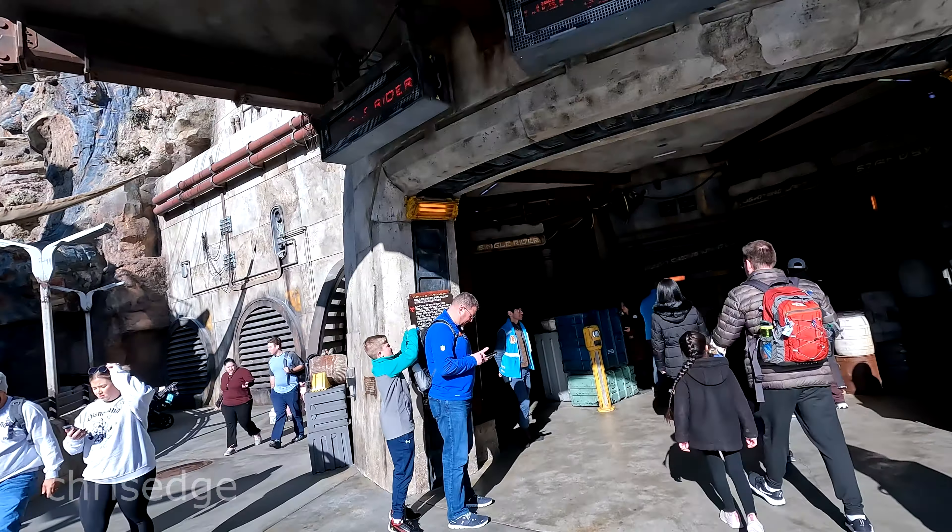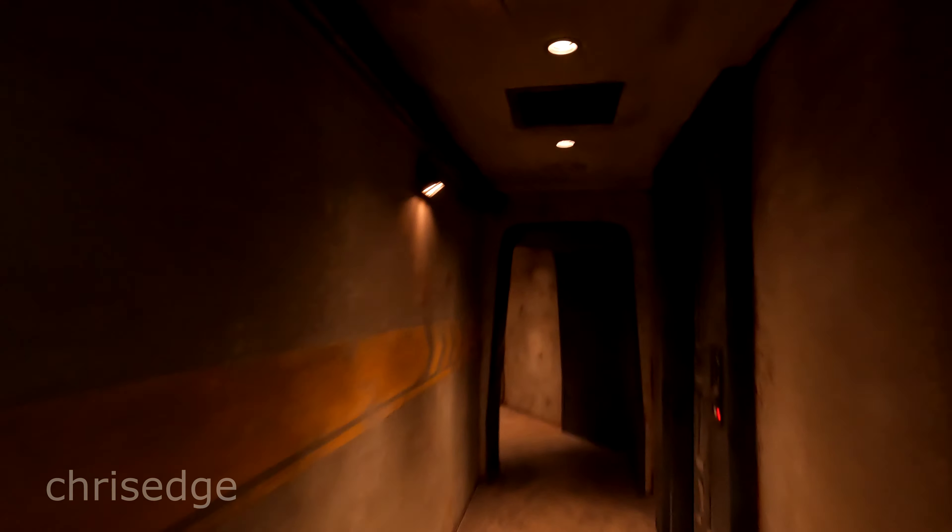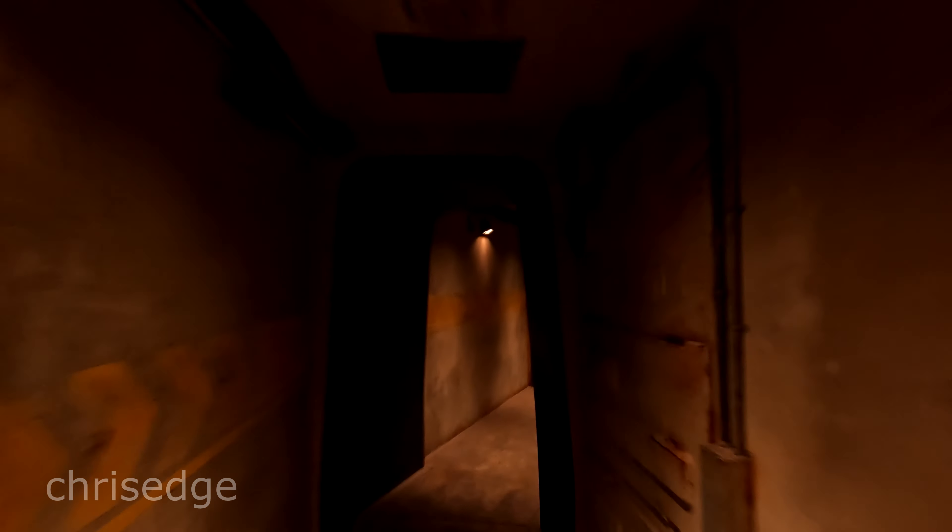So one other tip: if you're here by yourself, this is the way to go without a doubt — single rider. You never wait for anything, you never wait as a single rider. As you walk through the single rider line, turn left — everybody goes right. If you go this way, there's basically two entire Falcon cockpits, and this is one of them. So it's the way I always go — it's faster, quick.